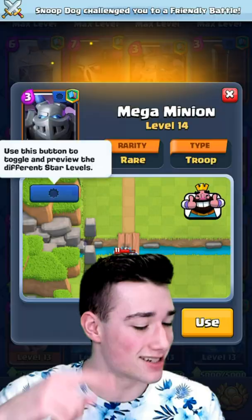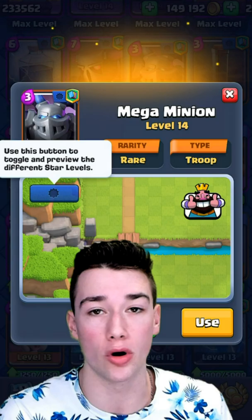Magamine is a very underrated card. Not many people realize how powerful this thing is. It does a ton of damage, and of course it has more HP than a lot of other air units.